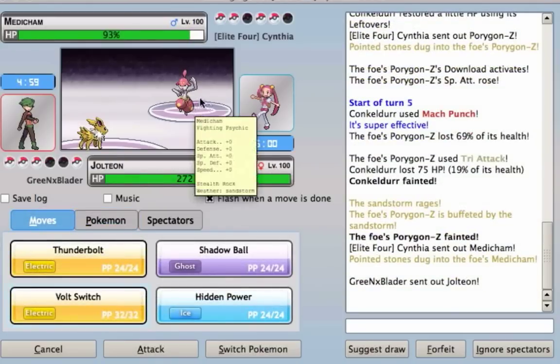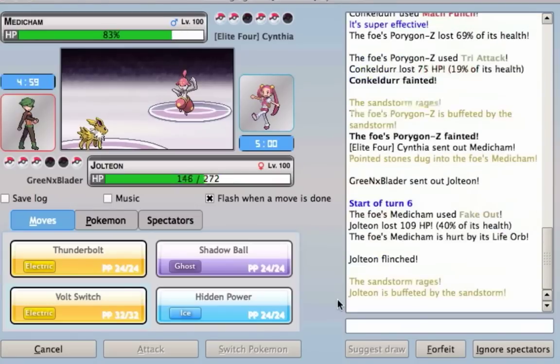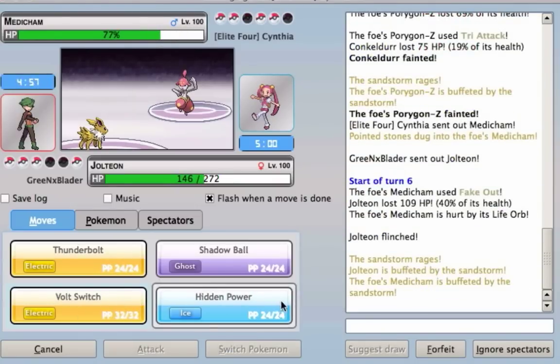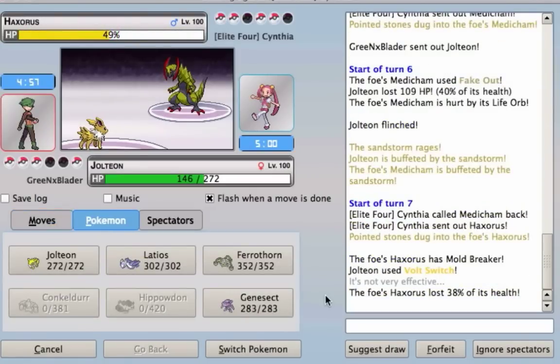The opponent sends out a Medicham, which is a Fighting and Psychic-type. I go for the Volt Switch. My opponent uses Fake-out, which causes my Jolteon to flinch. I go for the Volt Switch again, but it's not very effective because my opponent switches out to a Haxorus.